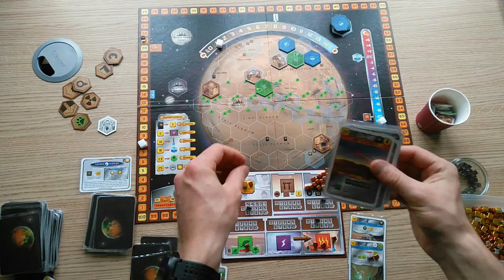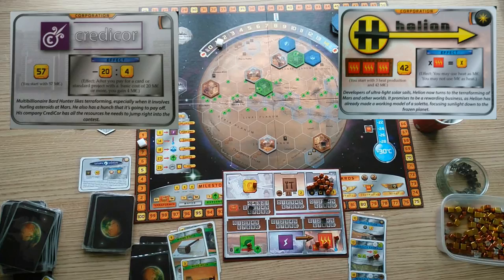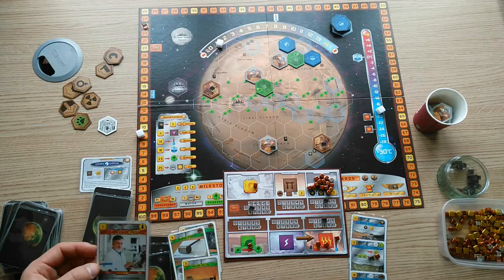This can be effective with Credicore for the discounts on the expensive cards you'll be playing; Helion for the increased money production via heat; Ecoline Tarsus for an efficient ground game; and Phobolog for the increased value of titanium.